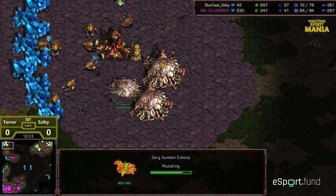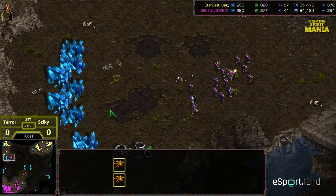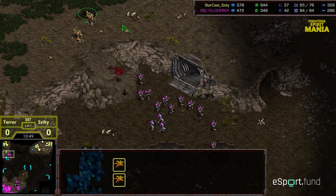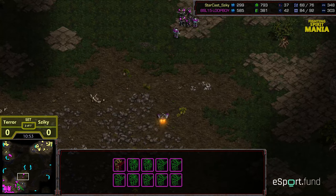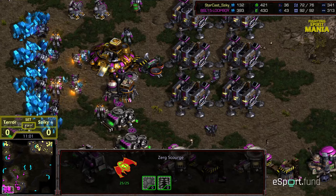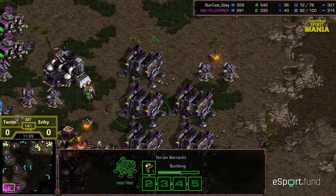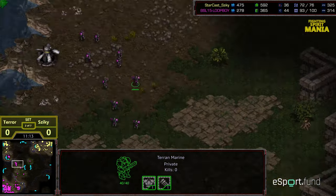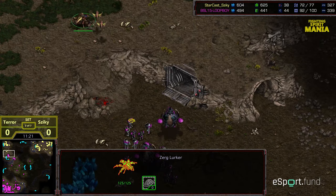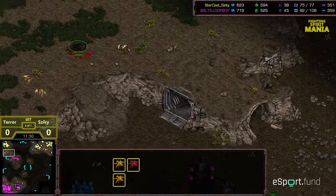Anidus Canal not yet finished. Two Lurkers on the ramp defending the Mutalisks — getting wiped out underneath. Terror thinking better of pushing up. The Science Vessel count now going to be the big factor for Terror. Scourge along the corner just in case there was going to be a follow-up dropship, but it looks like Terror is opting to continue with Science Vessel production. He's got six Barracks glowing. Plus two weapons on the way. The Lurkers on the high ground able to protect against the Scourge. Ziki has bought himself time to go ahead and get the Defiler Mound up with Consume incoming as well.